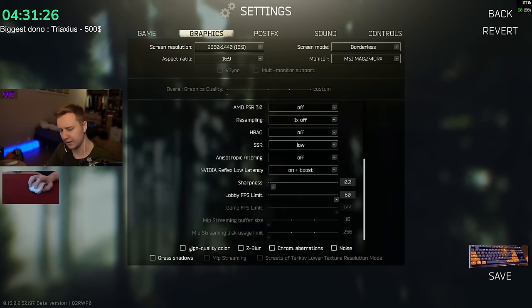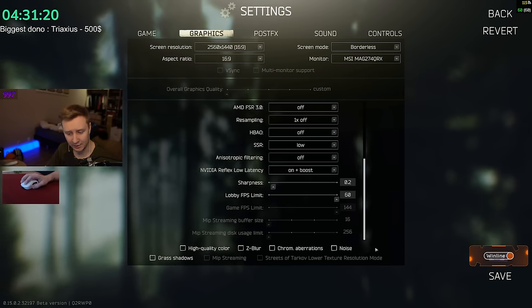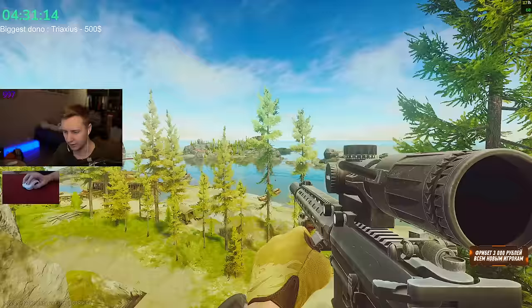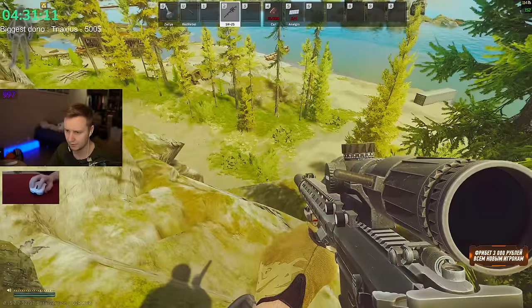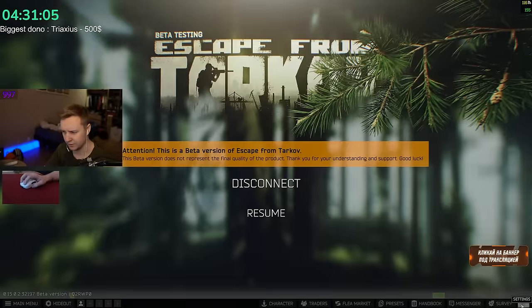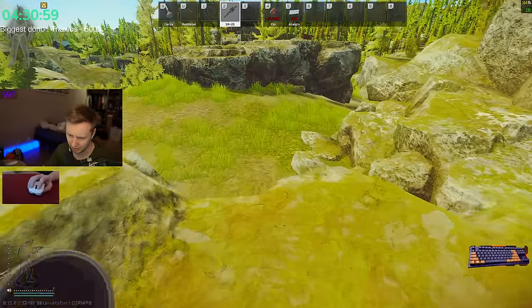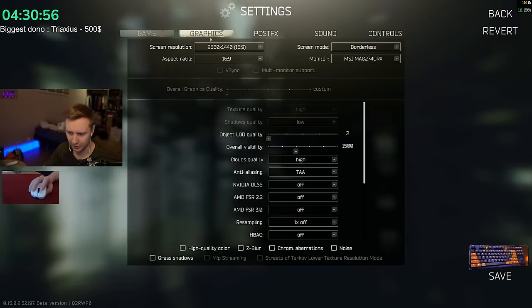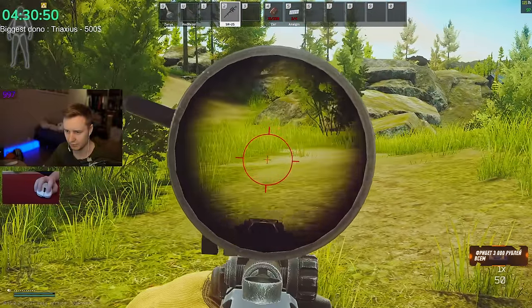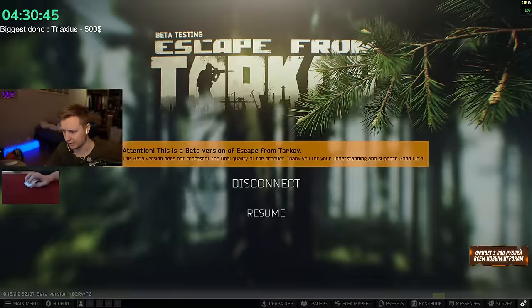High quality color doesn't affect much — I disable it. Z-blur makes the game look blurry and bad, same as chromatic aberration — disable all of this. Trust me, the game looks much better without them. Grass shadows: generally it doesn't affect much because it renders only right next to you. Even if you enable shadows, they only render within about five meters. I don't really see much point in it, so I disable this.